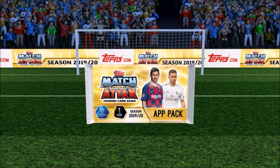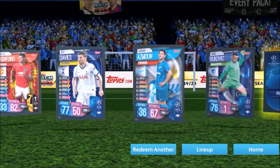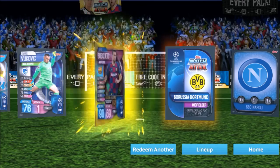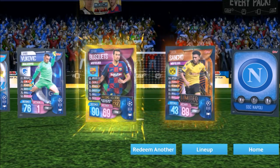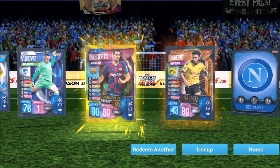Okay, we managed to get one there — the first one! I think it was a Sancho code. Let's open it up — we've got a base Rashford, that's pretty decent, and our other card is a Dortmund one — a Reus, nice. And then our limited edition is the bronze Sancho. They were from the box I think, so maybe they all have bronze Sancho. Still a good limited edition to get.